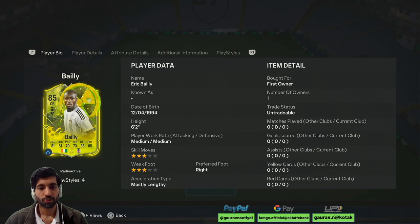He is 6 feet 2 inches tall, medium-medium work rate, 3 star skill moves, 3 star weak foot, right footed player and mostly lengthy on a shadow.